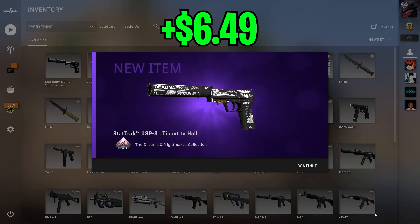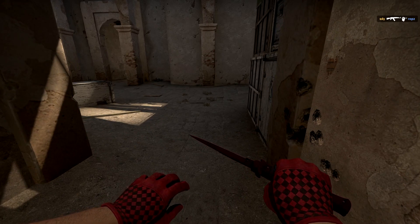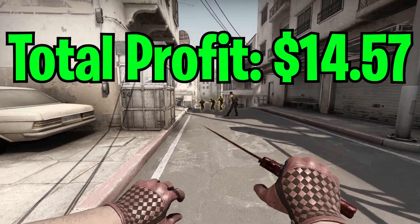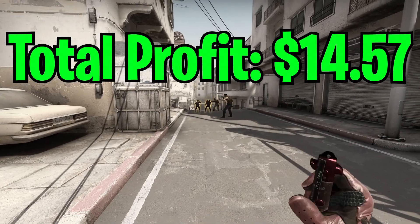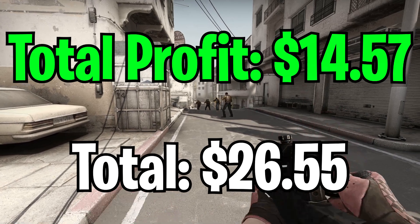And for the last trade-up, we got the USP, which is really lucky. We got really insanely lucky with those trade-ups — we got a profit of $14.57, which is a very big profit. That now puts our total to $26.55.